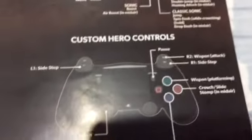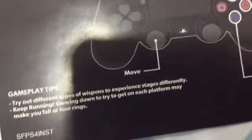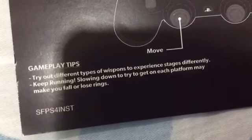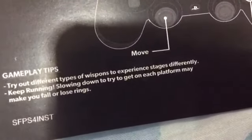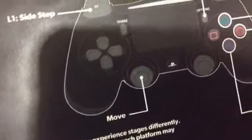Yup, that's all the controls. Now we have some tips — gameplay tips. Try out different types of whispons to experience stages differently. And another tip: keep running. Slowing down to try to get on each platform may make you fall. That is all you guys need to know.